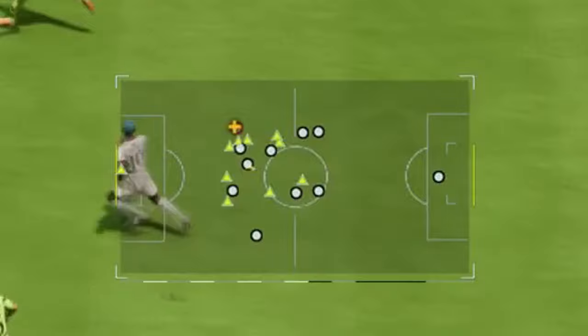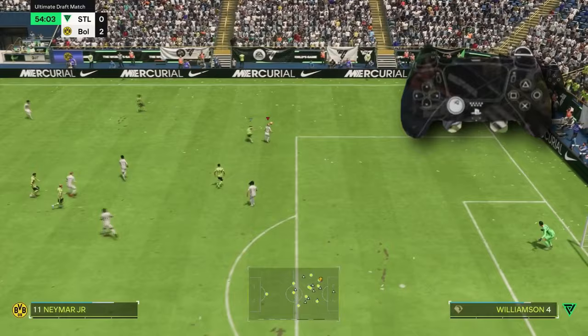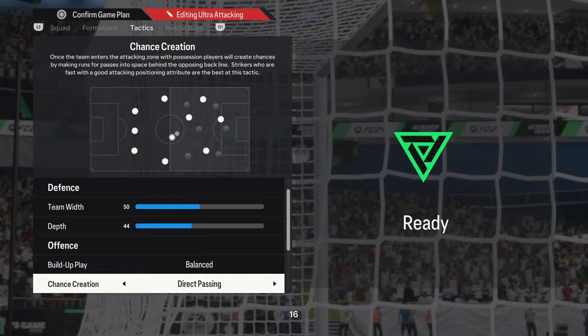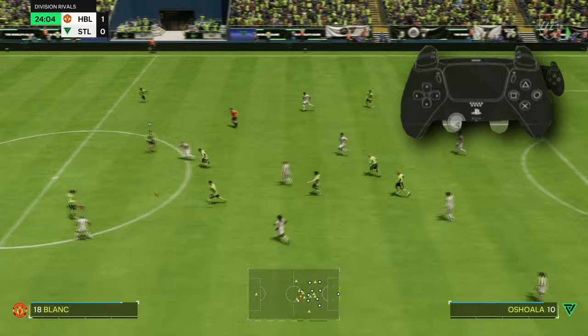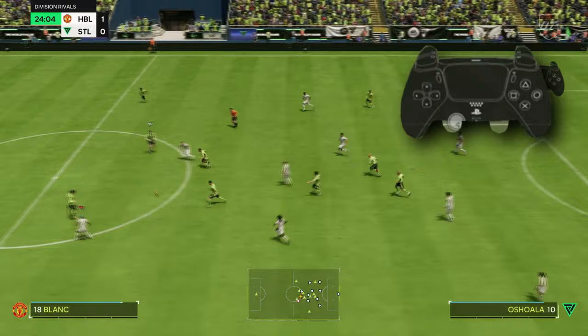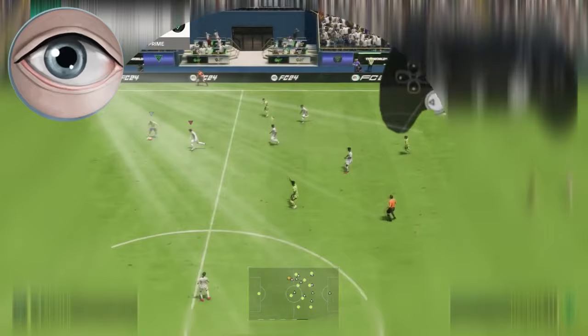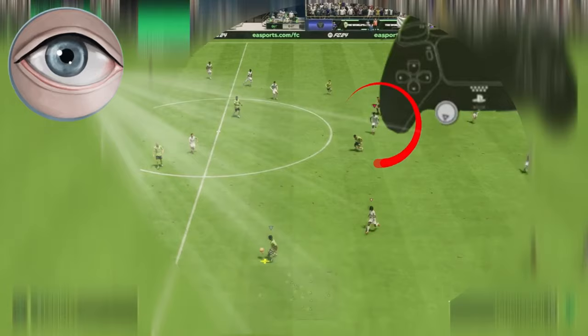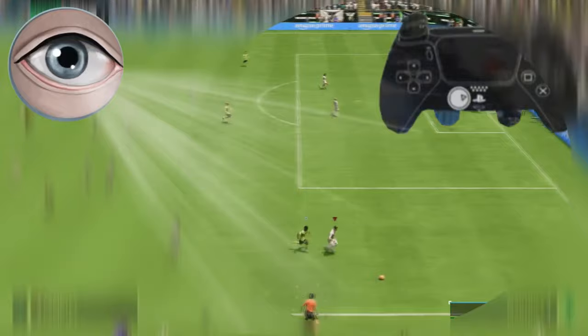This is how you reduce tunnel vision. Another thing you can do is look at your mini-map — it's a good indication of where your attackers as well as your opponent's attackers are at all times, giving you a clear picture of player positioning. Last but not least, I can't stress enough the importance of learning the formation you're using. Knowing where your players will be positioned both in attack and defense lets you switch to or pass to any player confidently, because you know where they are on the pitch.